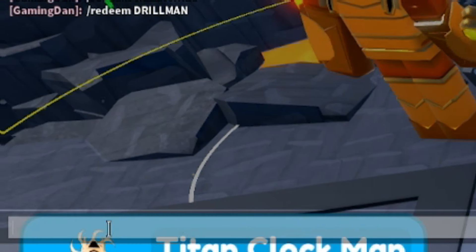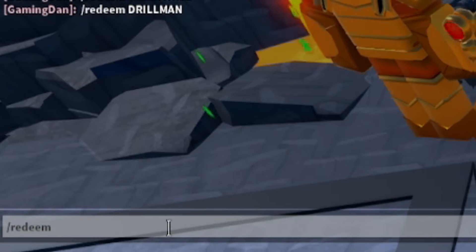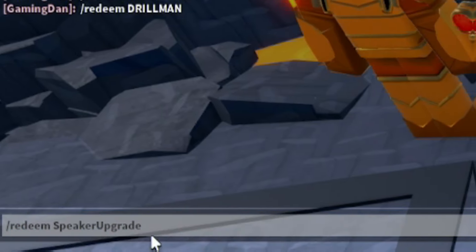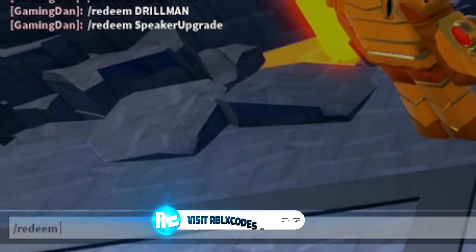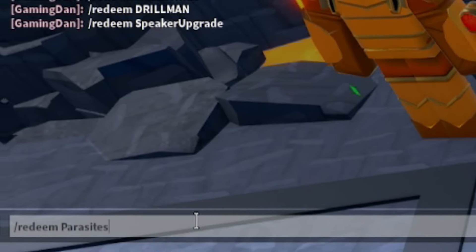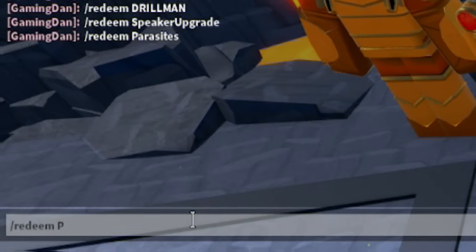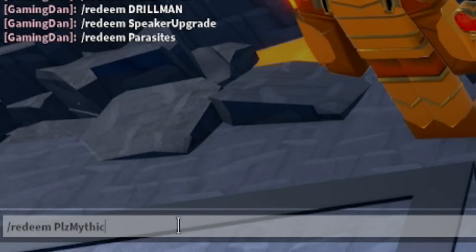Moving on, the next code is slash redeem speakerupgrade — S-P-E-A-K-E-R-U-P-G-R-A-D-E. Once you've redeemed that, go ahead and enter slash redeem parasites — P-A-R-A-S-I-T-E-S — for some really nice rewards. Then once you've entered parasites, go ahead and enter slash redeem plzmithic — P-L-Z-M-I-T-H-I-C — for some more rewards. Next, enter slash redeem newgifts — N-E-W-G-I-F-T-S — for some pretty cool rewards.